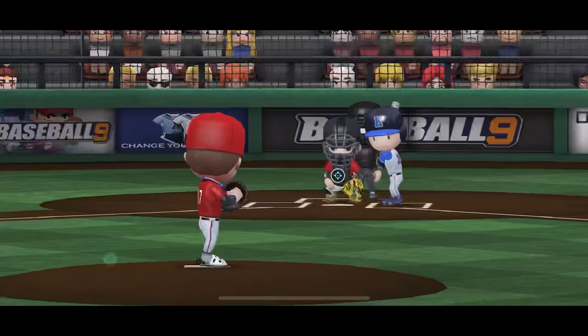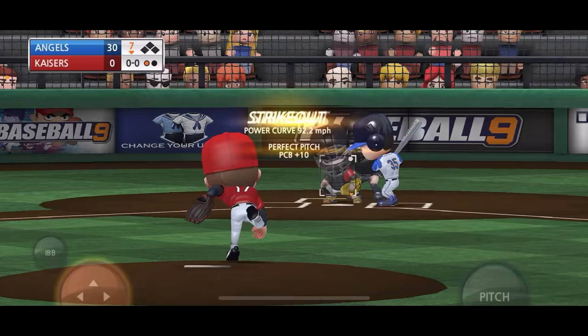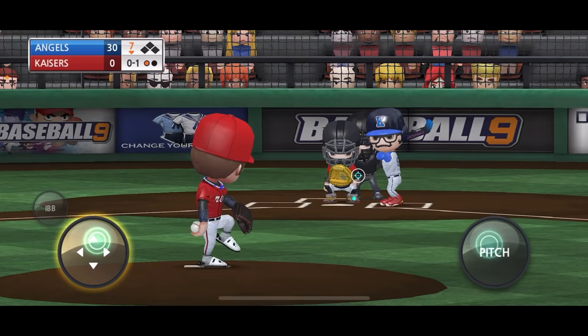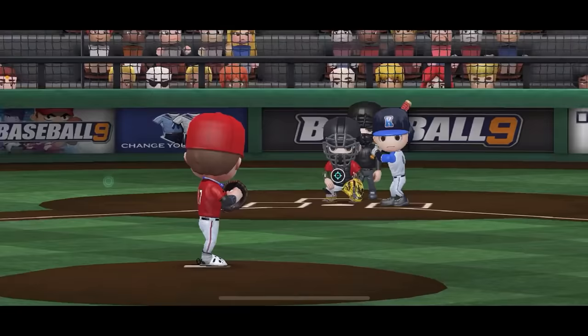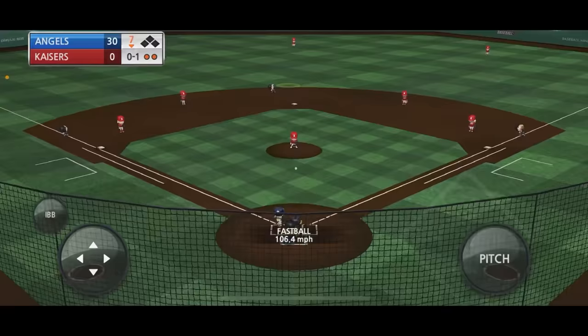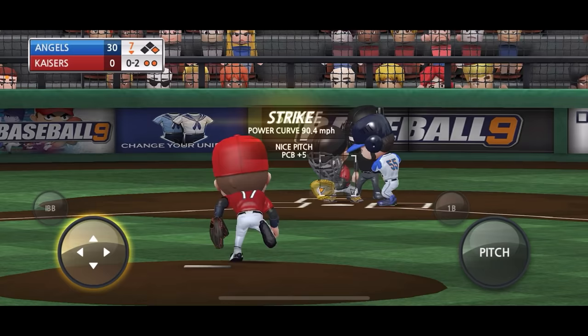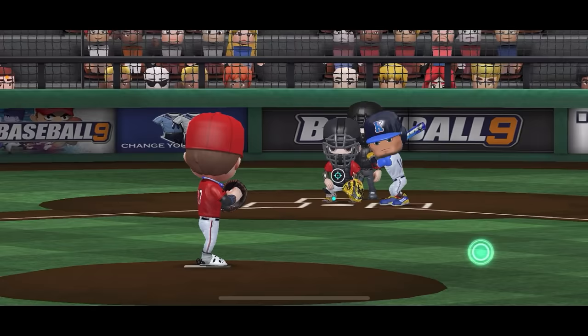Another hit for Shohei. Strikeout number 14 - sheesh! Let's go for 15! Got him looking, let's go. The Kaisers absolutely hate Shohei Ohtani right now, he is sitting them down. 15 strikeouts through seven innings - 15 K's!